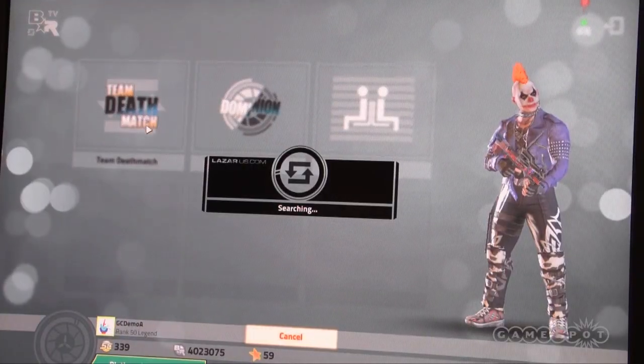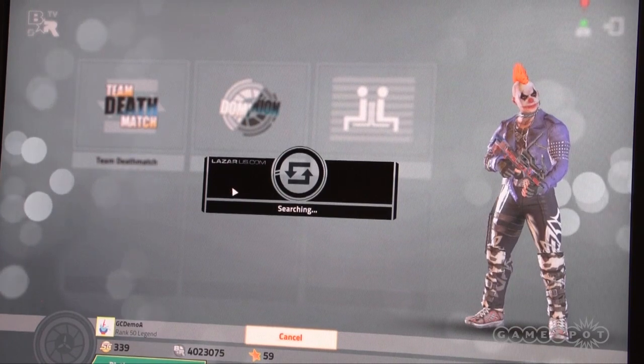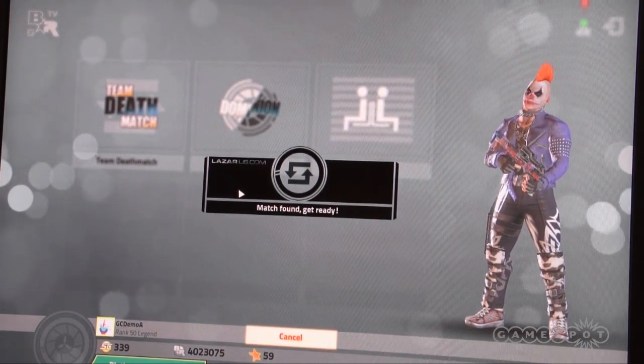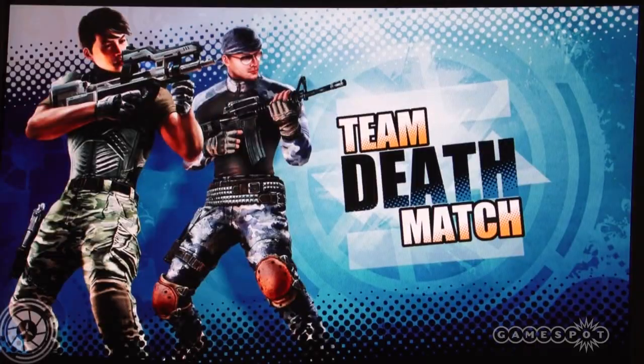We have two game modes: Team Deathmatch and Dominion. Team Deathmatch is the classic game mode you're already familiar with. Dominion is a capture-and-control kind of game mode — one team's attacking, one team's defending. We're going to jump into a Team Deathmatch just to show you what this game is about.